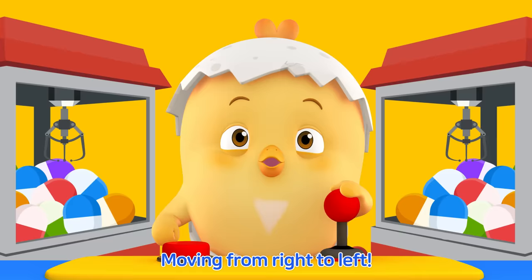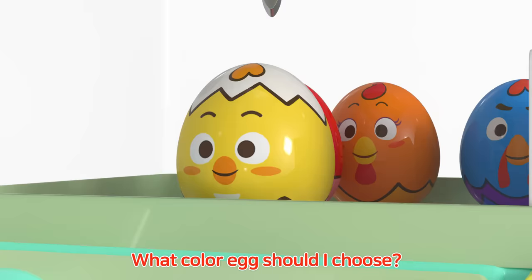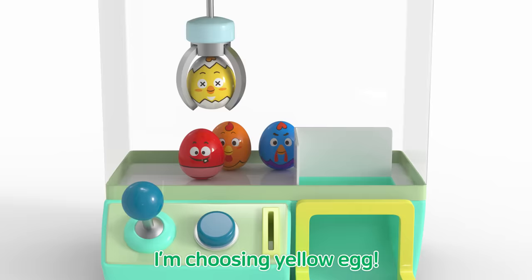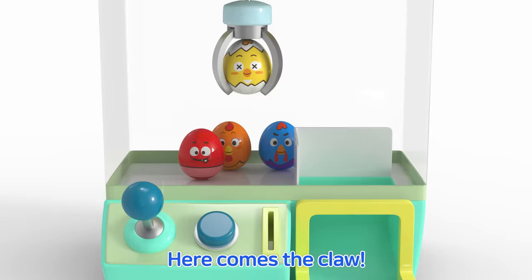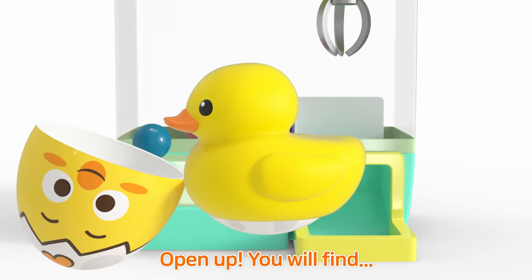Moving from right to left, what color egg should I choose? I'm choosing the yellow egg, here comes the claw! Yellow egg, what will we find? Open up, you will find a yellow duck inside!